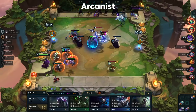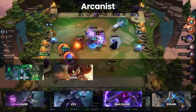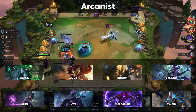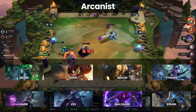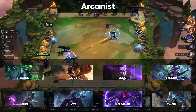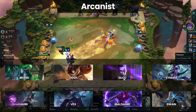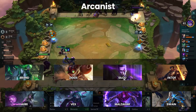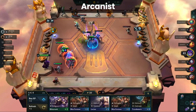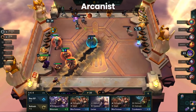The basic composition to strive for will be Ahri, Vex, Malzahar, Swain, Brand, and Ziggs, with Braum, Morgana, or Syndra rounding out the level 8 board to provide three Syndicate. The Syndicate units can be replaced with other things like Enchanter, more frontline, or even Silco. The core composition is easy enough to put together, has a strong mid-game, and can scale well in the late game with units like Victor and Silco. By no means is this composition the strongest, but consistency is always key for climbing ranked, and Arcanist is certainly consistent.